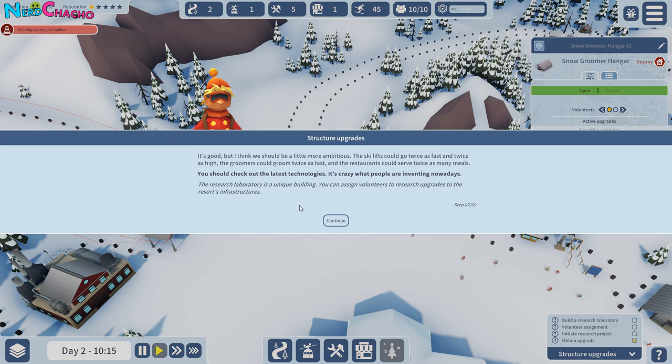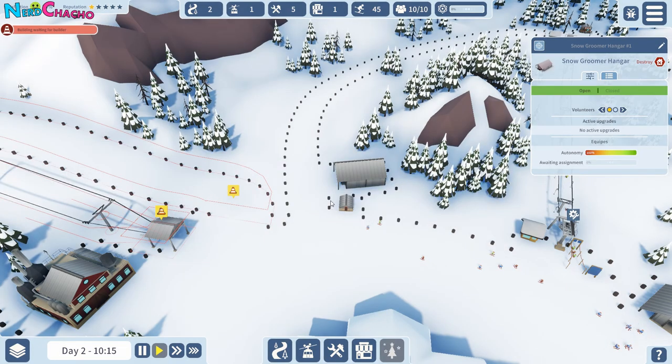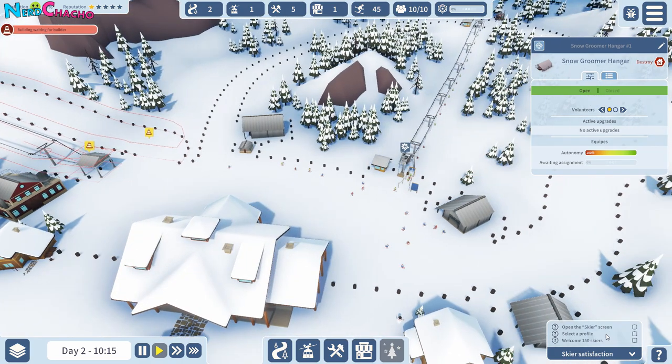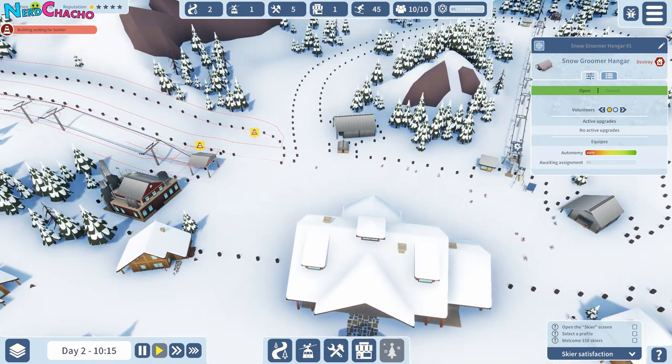A little bit more ambitious. Ski lifts could go twice as fast and twice as high. The groomers could go twice as fast. The only event is ski lift — like a ski tire. Well, maybe that's what we need to do because we've already got the research. Open the skier screen — select a profile and welcome 150. So skier screen, select a profile.